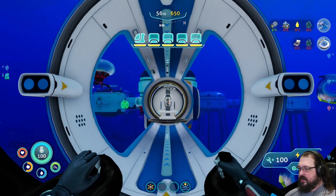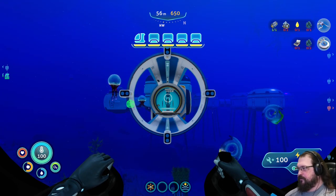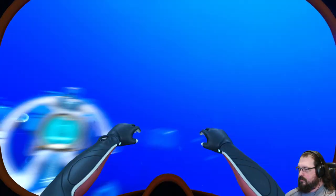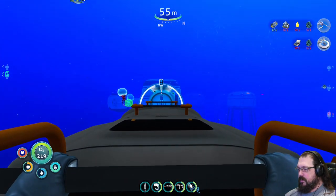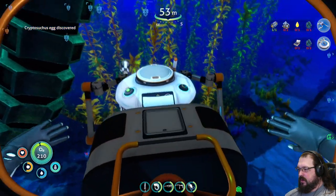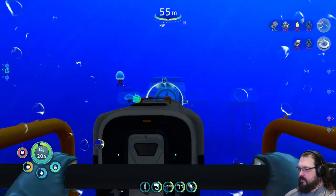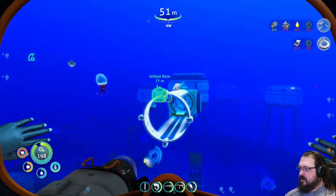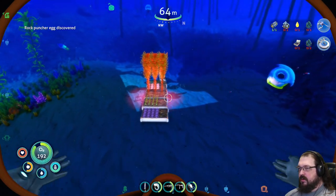Because like, what else am I going to do with it? Right? So that's this one. We'll just go — oh, there we go. Cryptosuchus egg discovered. And then we'll go over here. There we go. Now we've got a little bit more maneuverability, a little bit more horsepower to spend on going places instead of just lugging rock puncher. Nice.